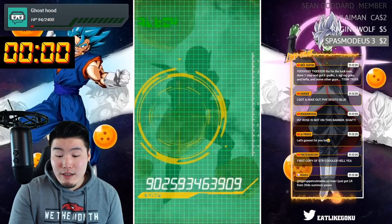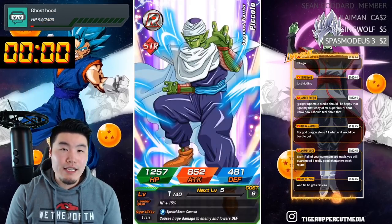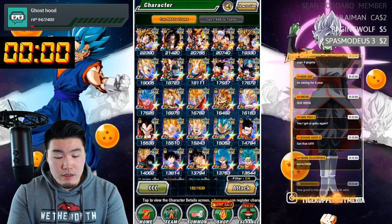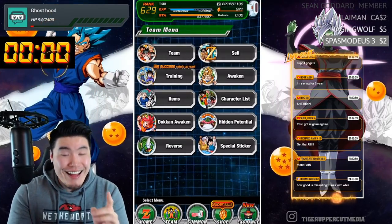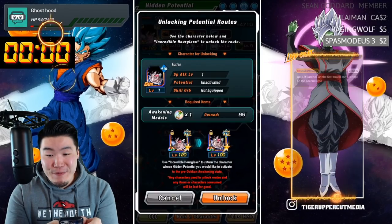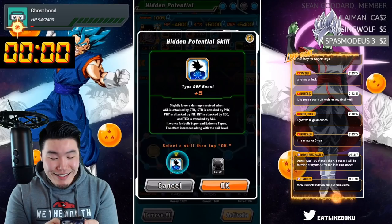I saw someone say this was a trap banner. Okay, what do you consider not a trap banner then? They're literally giving you a guaranteed LR plus three guaranteed category leads. Hold on — I think I might need one more copy. I think I might have actually pulled the only category lead on step two that I needed — he was literally the only step two guaranteed unit that I could have used.